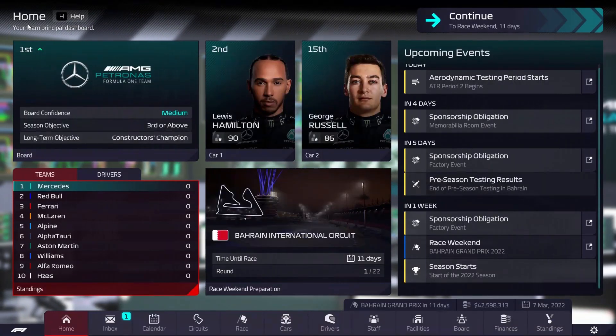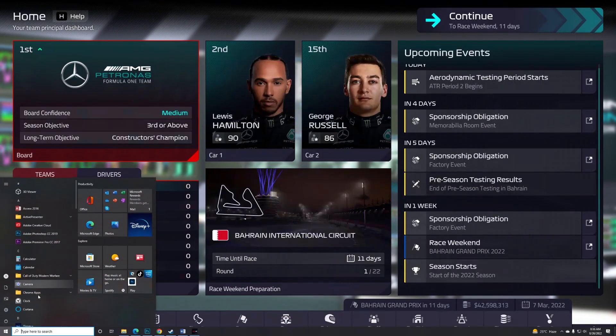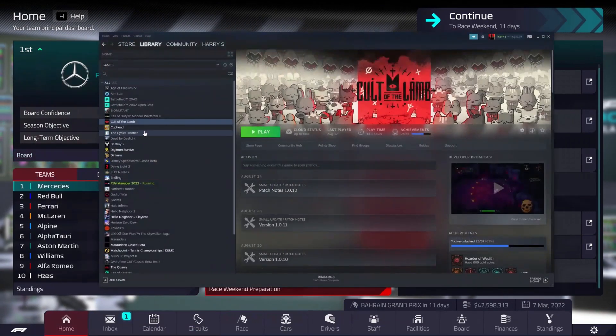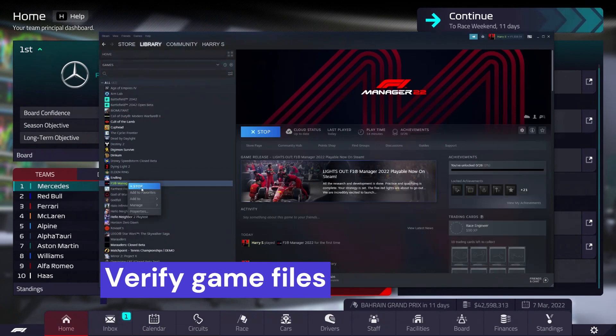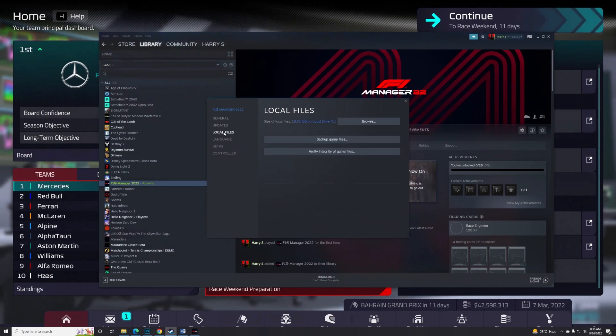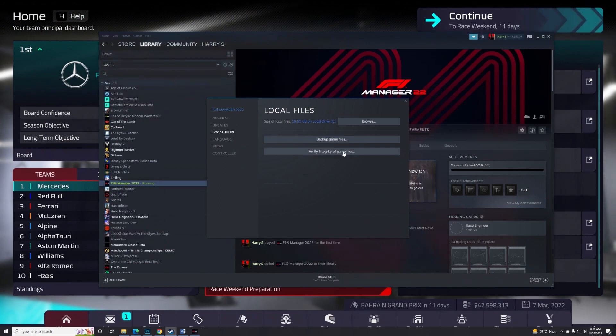Another fix you can attempt is to verify the game files. Go into the Steam library, right-click on the game, go into Properties, then Local Files, and click Verify Game Files. This process will repair any corrupted files and help recover any missing files so your game can run properly.